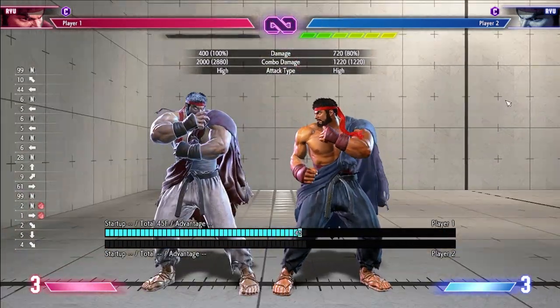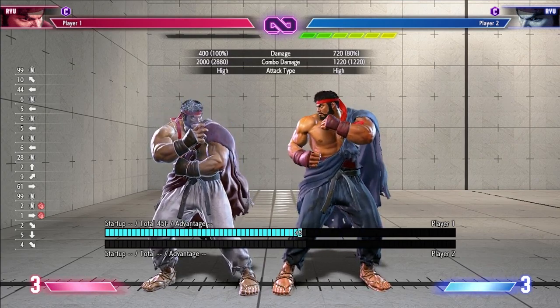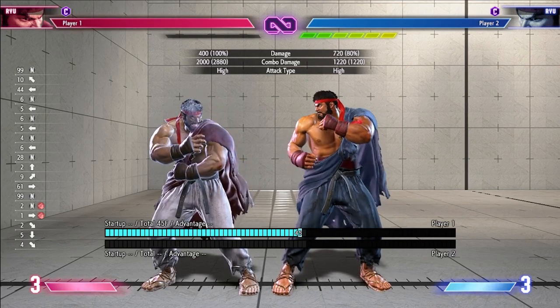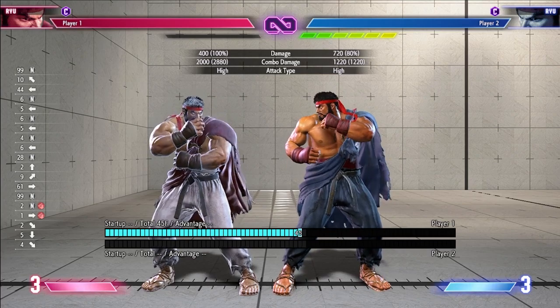To summarize the video: if you see a Light Attack, you can always mash jab or jump. Same goes with Medium. But when it comes to Heavy, you will have to use Super.